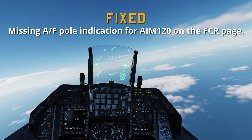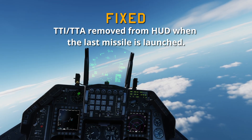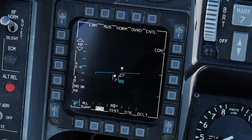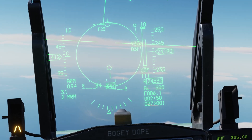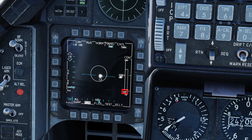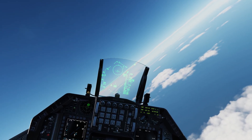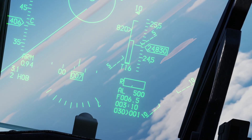Missing AF pull indication for AIM-120 on the FCR page — TTI and TTA removed from the HUD when the last missile is launched. That's your time to impact — it was being removed after the last missile so you didn't know your time to impact. There's our TTI — time to impact 8 seconds — and we have the F-pull on the FCR. We're going to launch our last two AMRAMs — and as you can see I have no more AMRAMs and I still have my TTI at 16 seconds. Fixed.